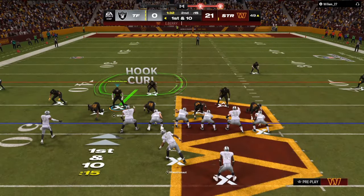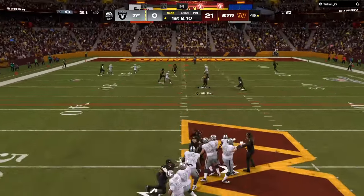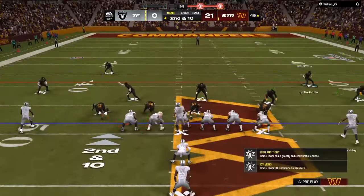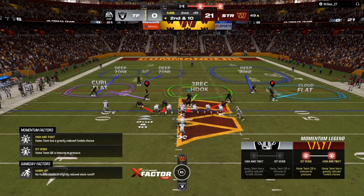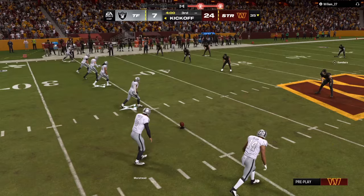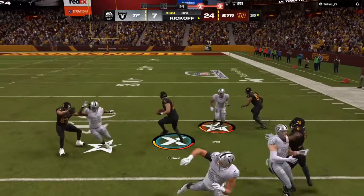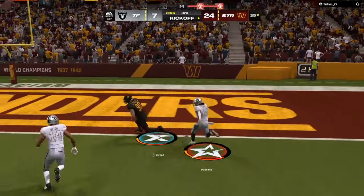Step number one: start the game off aggressive. You might get a sack. If you want the fastest blitzes — a three-man or a four-man — just make sure you get the ebook down below. Step number two: change your shell. Your opponent might see cover three. You can tell when you hike the ball — if your two cornerbacks take off running right away, that's either a cover three or a cover four. If your guys shuffle, that's either a Tampa Two or a cover six. Those are key things that a lot of good players know.